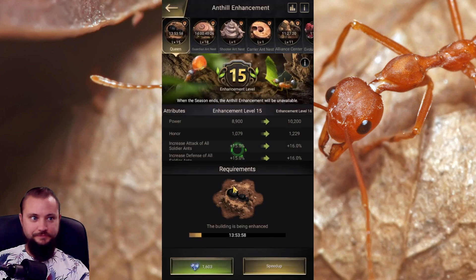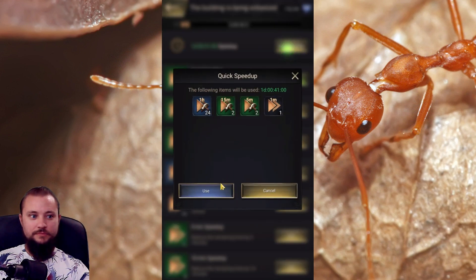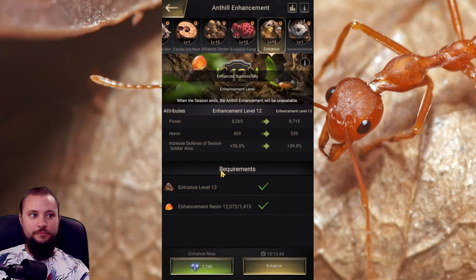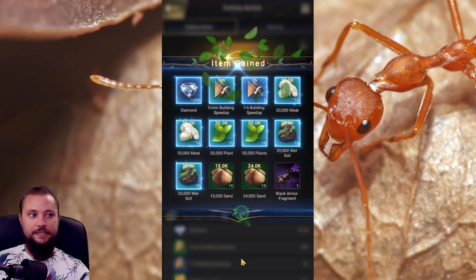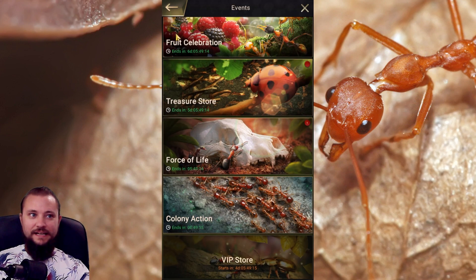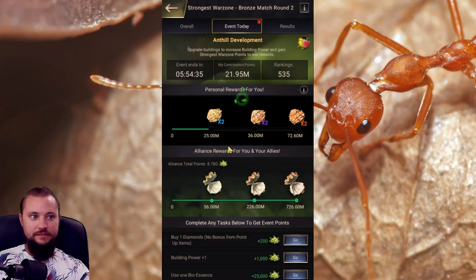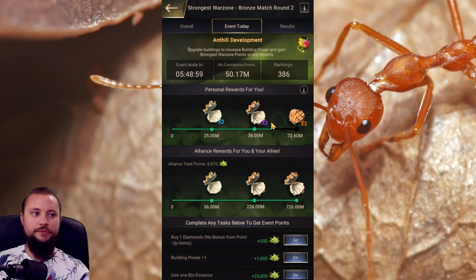I do have some enhancements going now, and since I just used that raspberry I'll go ahead and finish them all off. They use the same speed ups as building buildings do. Resource buildings are generally the most efficient as far as when you purely need to use speed ups. Normally I would wait for other colony actions, but I finished that one just with the enhancements. And if you look at the Strongest Warzone now, I'm up to 50 million points — I think I did have a couple buildings finish on their own earlier. Yeah, we're at 50 million points right now.